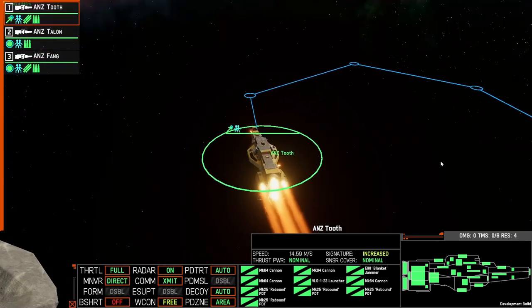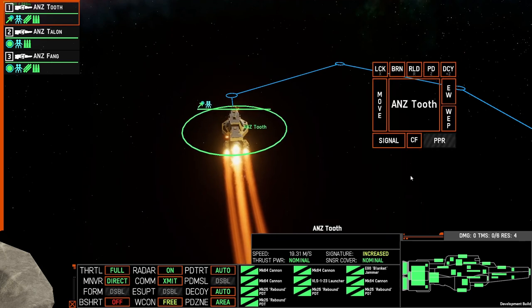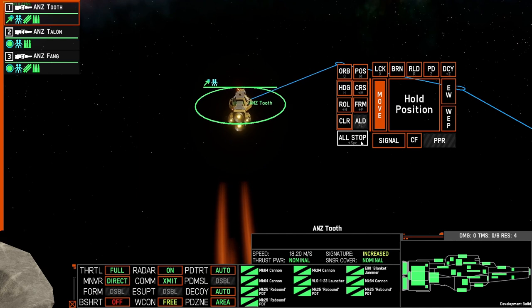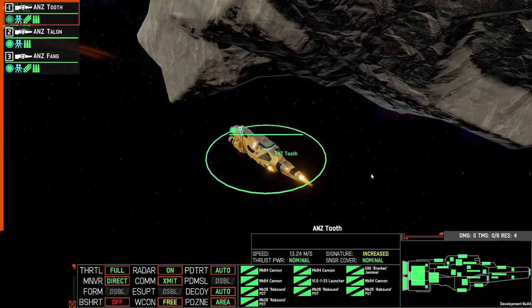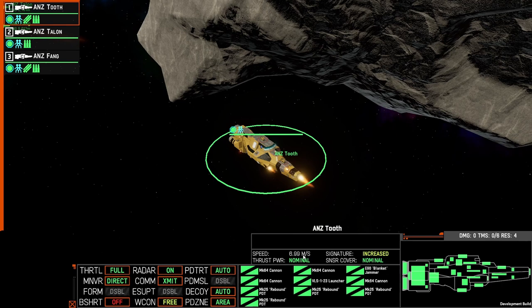If at any point you want your ship to stop, you can order a full stop. Do that by right-clicking, opening the order panel, coming to movement, and then selecting All Stop — which is also Shift+Space bar. Upon ordering a full stop, your ships will engage their thrusters to counteract the forward acceleration and bring speed back down to zero, holding them in place.